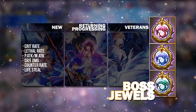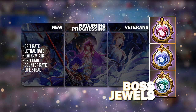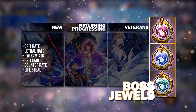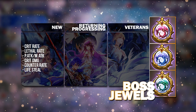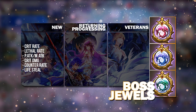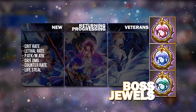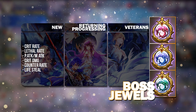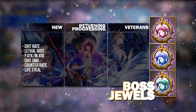Crit and Lethal Rate is especially great not only for your PvP heroes but for your PvE heroes as well, because at this stage you are trying to get more damage out of your PvE DPS. Until you are able to build up your DPS weapons sufficiently, you may rely less on Crit and Lethal Raid jewels and give them PvE jewels which will be better suited.